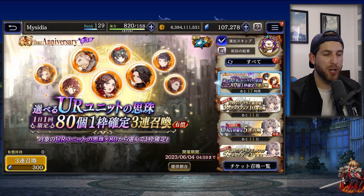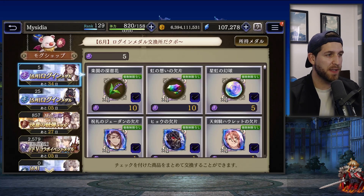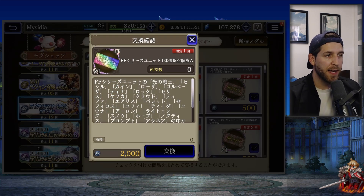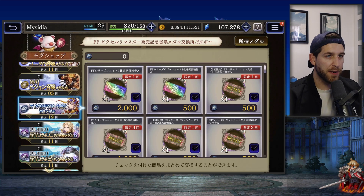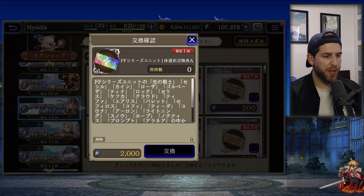Before we look at the banners, let's go into the Mog shop. There's a shop with the Warrior of Light on it where you grab units via pity and also vision cards. The unit ticket costs 2,000 medals and lets you pick any one collab unit. The vision card ticket costs 500 medals and lets you collect any VC, but only one. Using Google Lens to translate, I can see Cecil, Warrior of Light, Cain, Rosa, Golbez, Tina (Terra), Locke, Celes, and Kefka — so you can get 100-cost Kefka via pity.